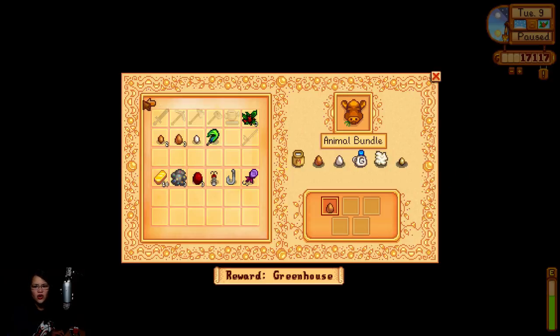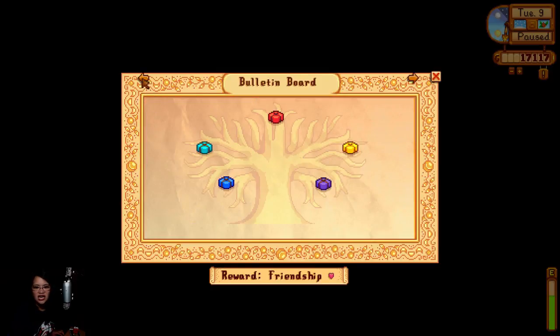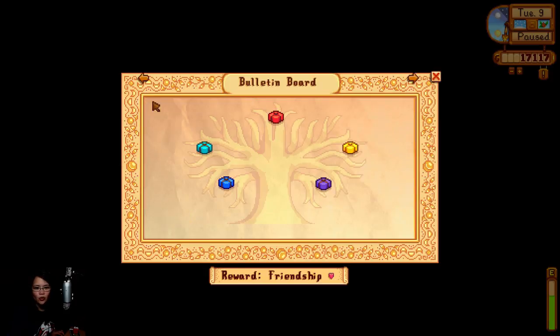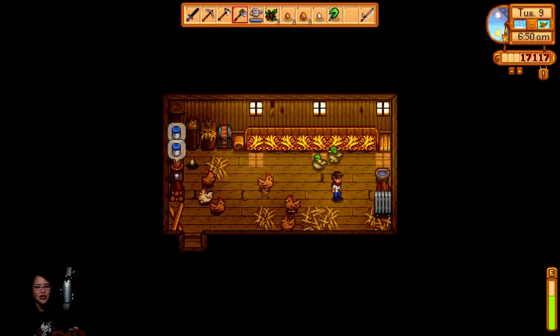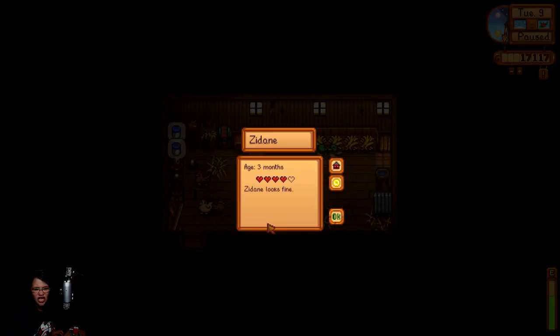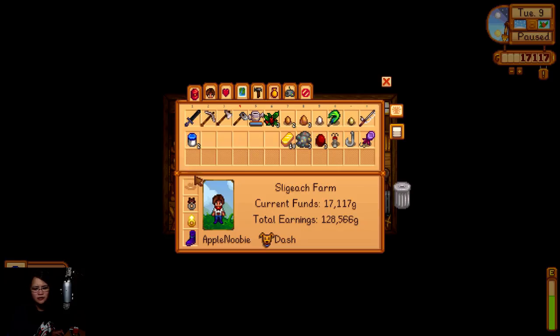Where is that? That's definitely not the artisan bundle — I think it's under the bulletin board. No, no... ah, there it is — the dye bundle! I have this. I need six. I have sunflower? I don't think so. Red cabbage? I don't have it. Well anyway, we saved something — thank you very much.